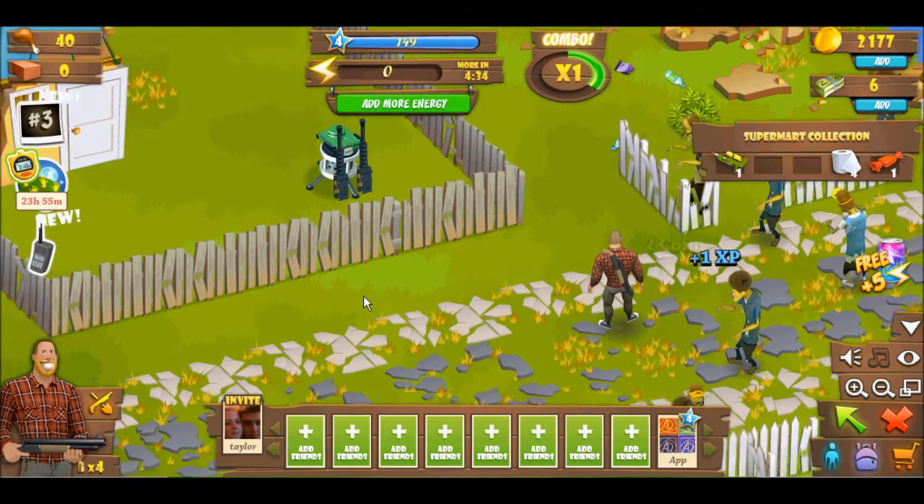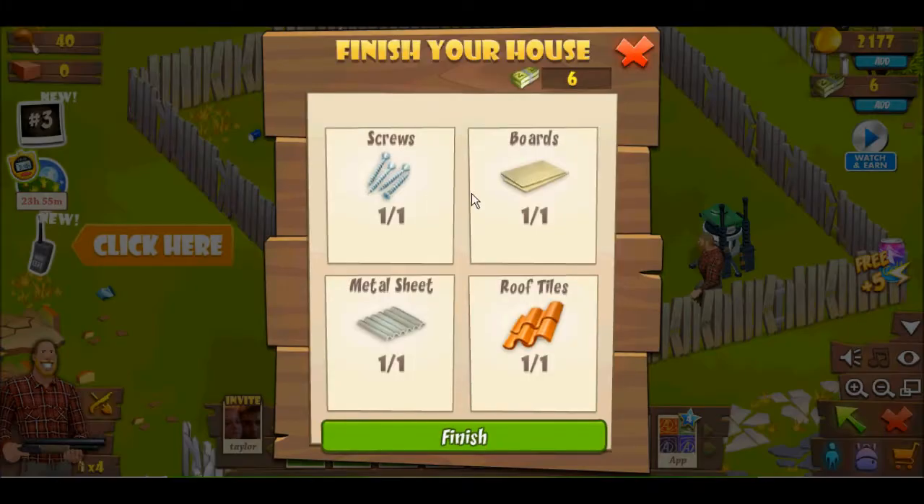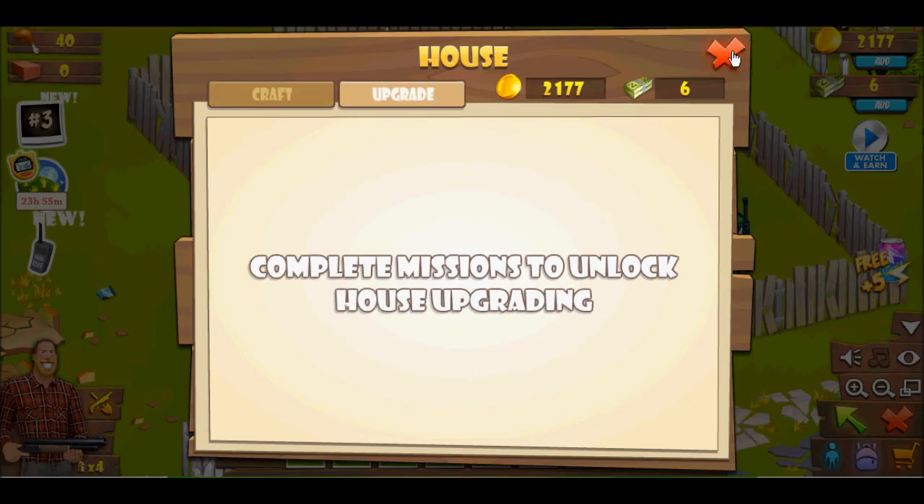Highly appreciate it. Alright, now let's get out of here. Going back. And this is the house, and that's the materials I need, and I'm going to finish it. Now you can get inside. You need two complete missions to unlock crafting. I can't craft anything, but that's alright — as soon as I have my house ready.